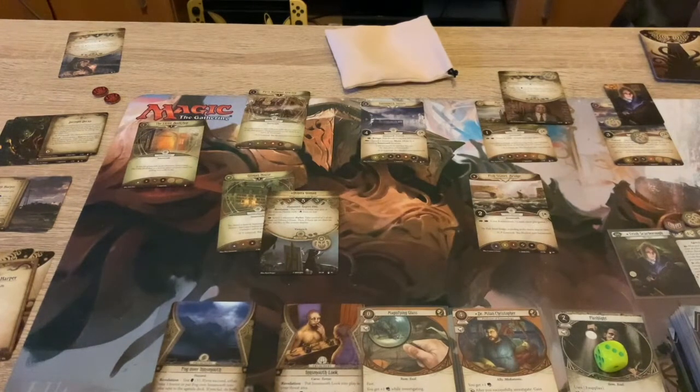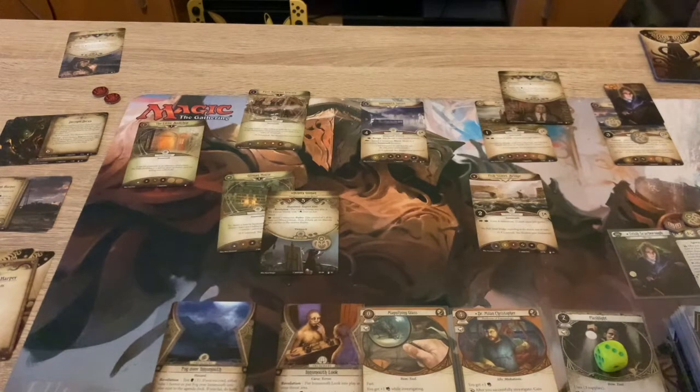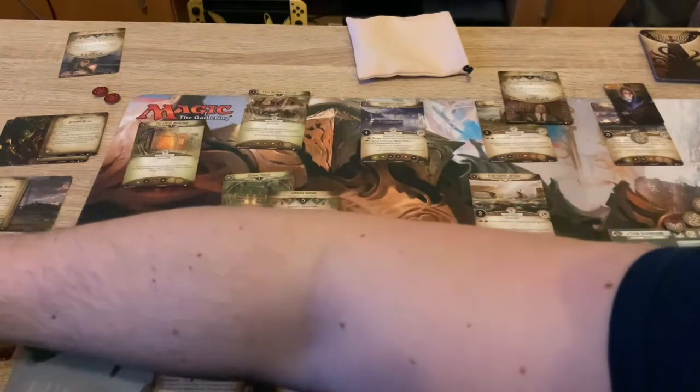So I moved, parlayed, I'm going to investigate one more clue and then parlay and do the effect again. Got the green symbol - minus two, no it's fine, it's plenty. Got that, also getting a resource because Dr. Milan gives you a resource. So that's a success. Spend a clue, top of the leads deck again.